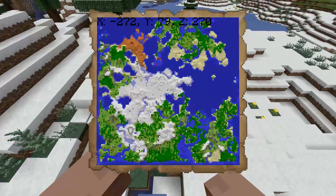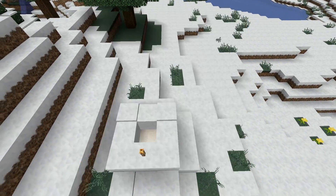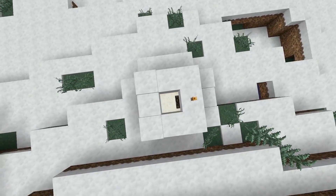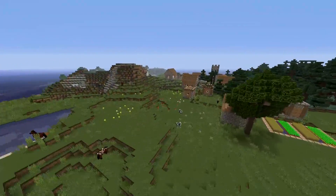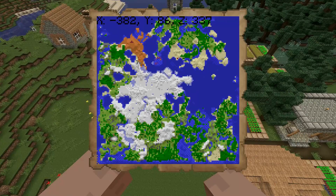Alright, here you go. At roughly minus 272, 274, you've got your igloo. Doesn't have a basement — can't win them all, I guess. And right across the frozen river, you've got your village at minus 382, 337.